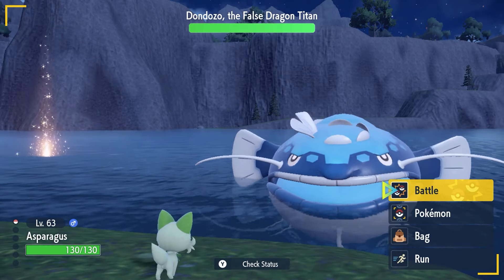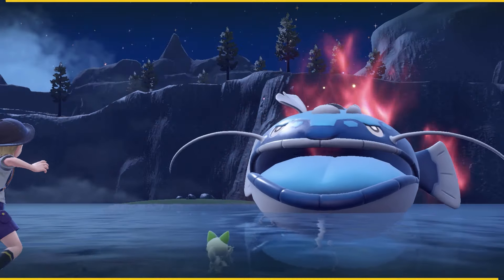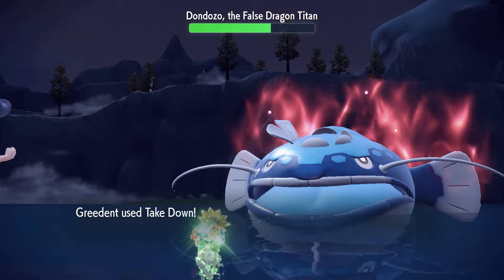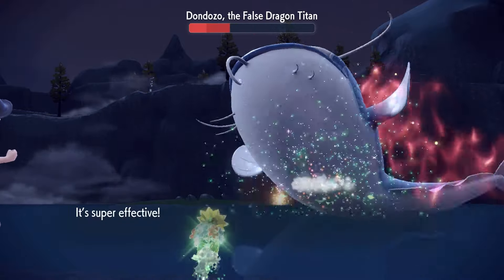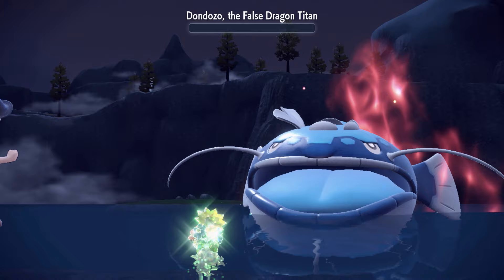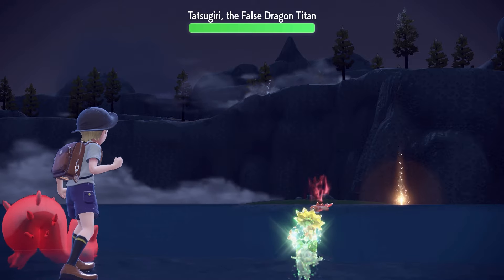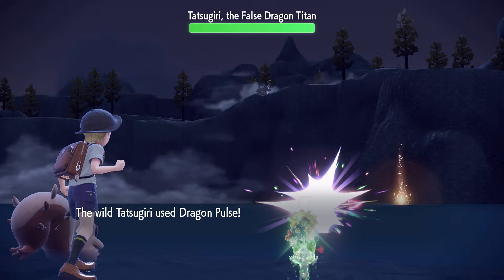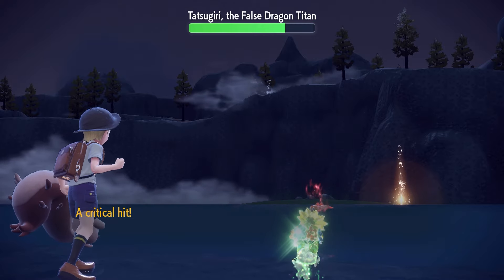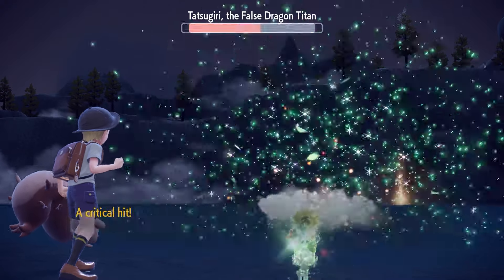Onto our final Titan. It was a three-shot KO with non-Tera-boosted Seed Bomb — probably a two-shot with Terastallization. For phase two, we did Terastallize. Seed Bomb did a quarter. Greedent's Tackle did a lot of damage, so we kept attacking. But Greedent's second Tackle left Dondozo on a sliver, so it still took 3 Seed Bombs to take it out. Time for Tatsugiri. We set up Hone Claws as Tatsugiri used Taunt on Greedent. This allowed a second Hone Claws, but a single Dragon Pulse did two-thirds of Asparagusk's health. Greedent's Tackle got a crit doing less than a quarter. However, our Seed Bomb also got a crit, completely destroying Tatsugiri.